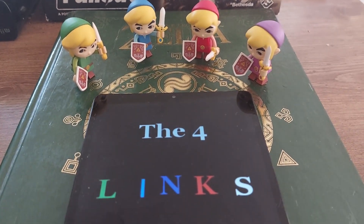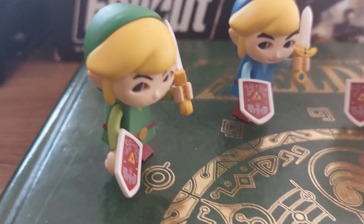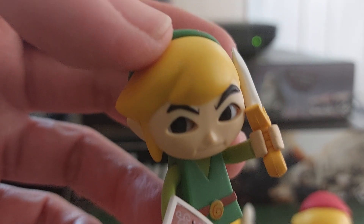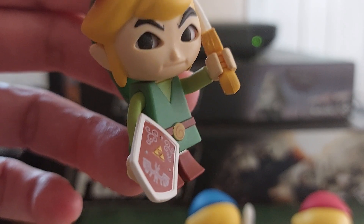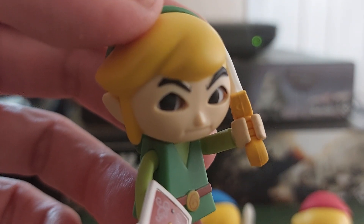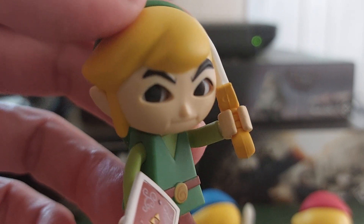Chapter 1: The Four Links. These are the four heroes I'll be using in the board game. The idea is that this link found the four sword and is going to rescue Princess Zelda from the clutches of Ganon.